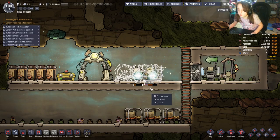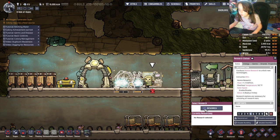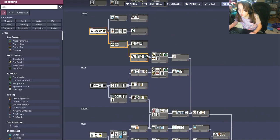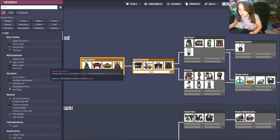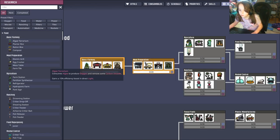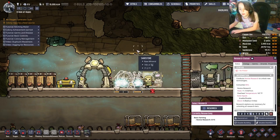Once the research station is built, click on it and press Research. You have all these things to research. The first thing I recommend researching is Meal Preparation. You'll have to research the prerequisite first — when you click it, it automatically queues up the required research. Some technologies require novice research while others require more advanced research — we'll get into that in a little while.